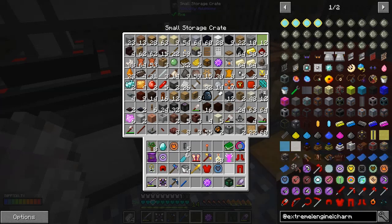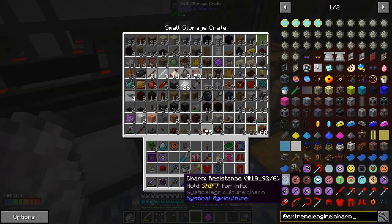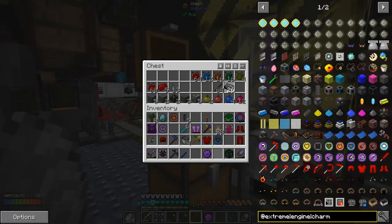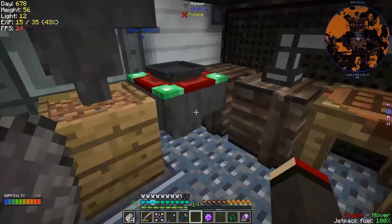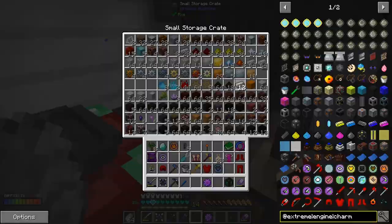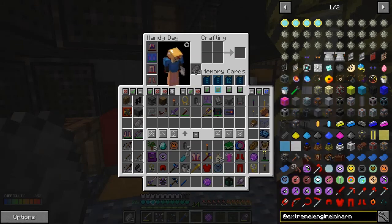Let's select that one and we can see all the charms we get. Any extreme reactor stuff will show up. I'm sure I had it in here but never mind. Well that's strange - I must have put it away somewhere. I don't know where it is at the moment - never mind, I will find it.